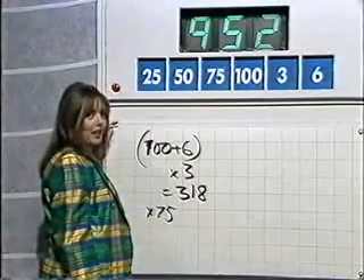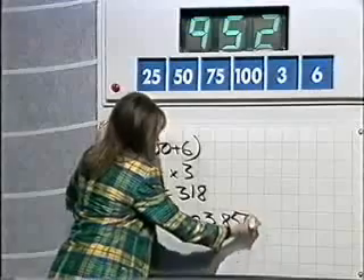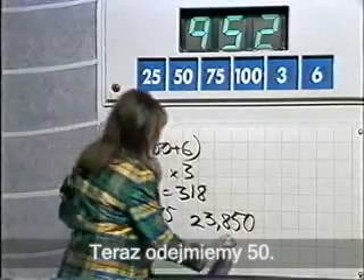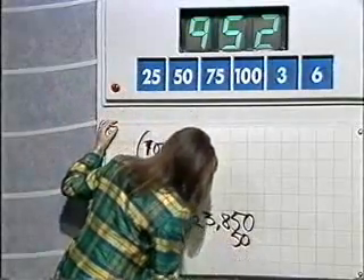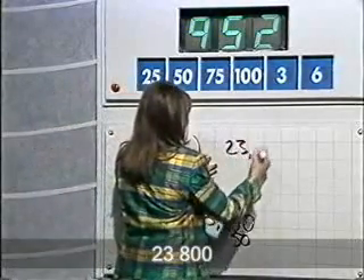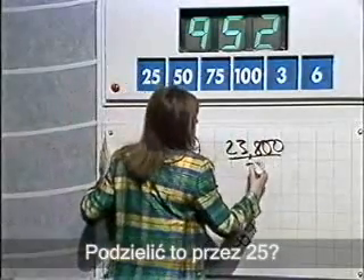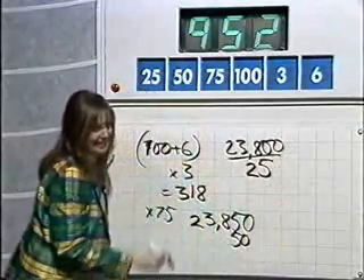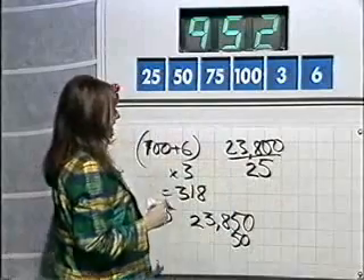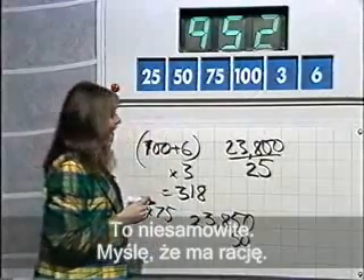318 times 75 — let's work it out. 23,850. OK, now take away 50. 23,800. And divide by 25. Do you know, I think you're right. That's incredible. I think he's right.